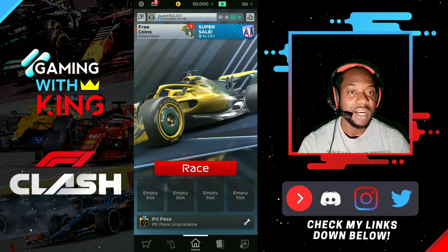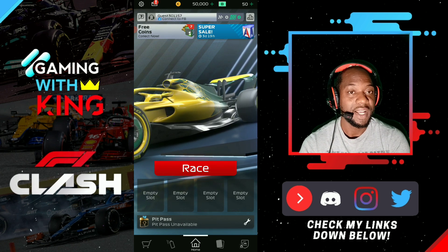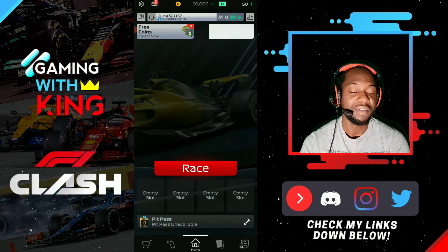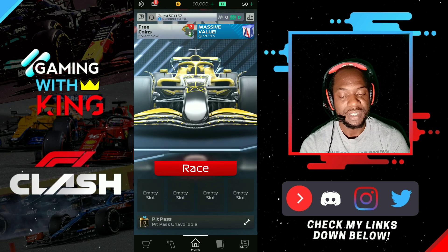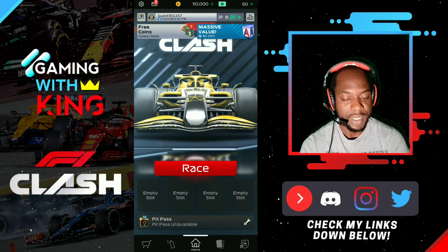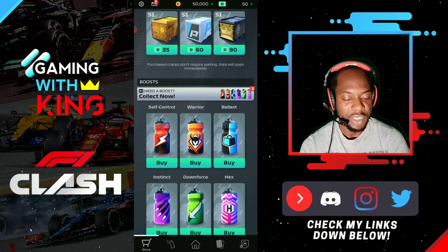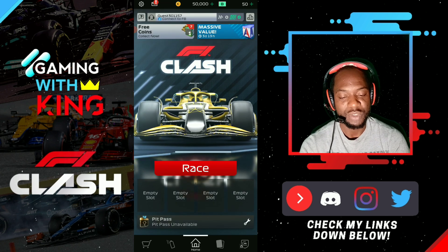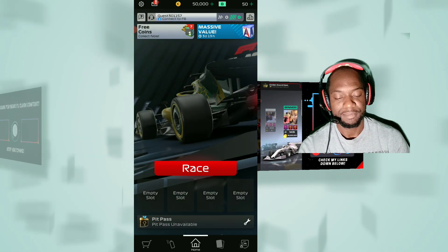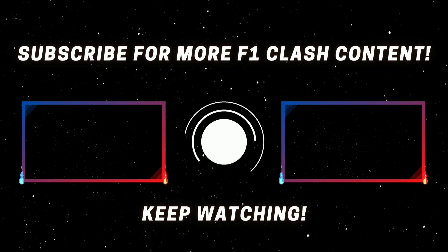That's basically going to be it for this one. Let me know down in the comments what you think — are you planning to start a brand new account? Use the code 'super sale' in the shop. Also, a pro tip: make sure to grab the free coins at the top of the screen and the three free boost ads each day. Really appreciate you guys watching the full video. Catch you in the next one — peace!